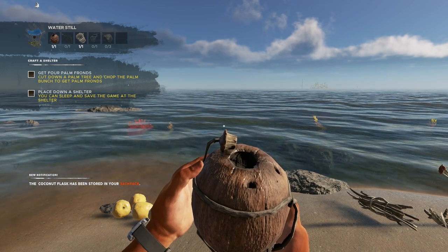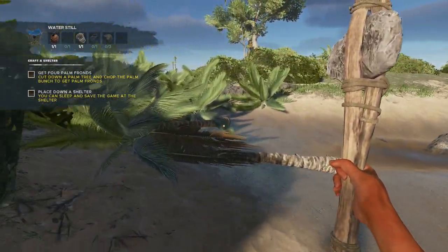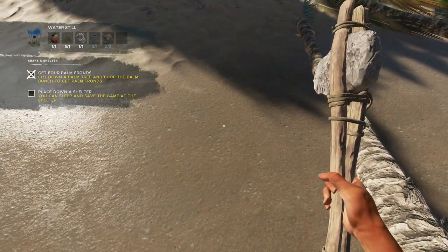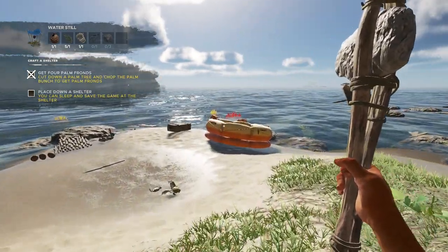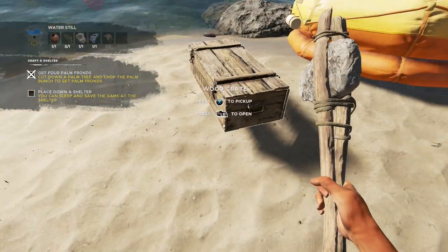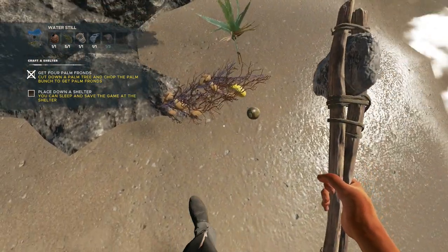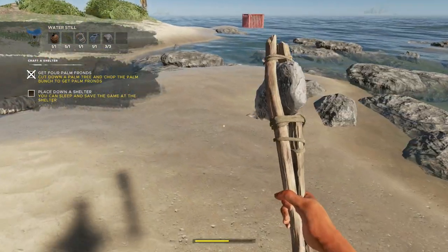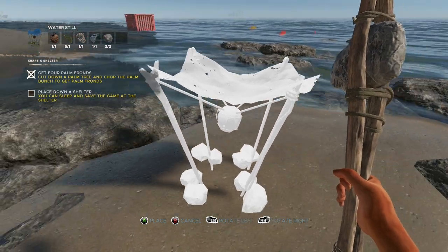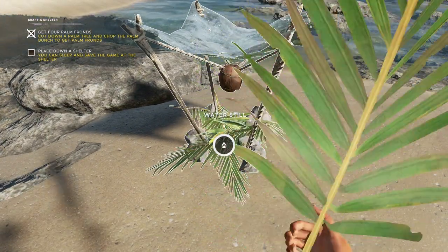We can drink this because it makes that coconut water fresh, so you don't even need to worry about that. We are good to go. Let's go ahead and get some palm fronds. Give me all of them. Place down a shelter - we'll do that later. First things first, I got some important things to do here. We got our cloth. We need to get our rocks. I do have potatoes on me. There's the other potatoes - I'm going to grab that as well. I want to put my water still close to it. I think this is a cool area to put it. Let's go ahead and put that down - it's only crafting level two, super easy. We're going to take these and drop them right there, make a pile of those.